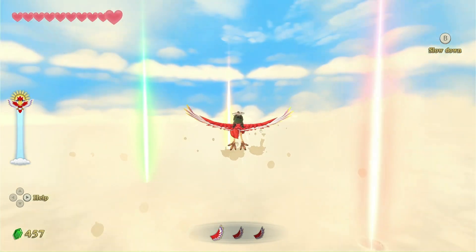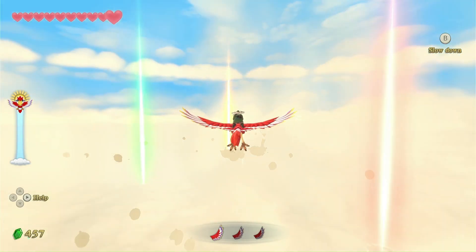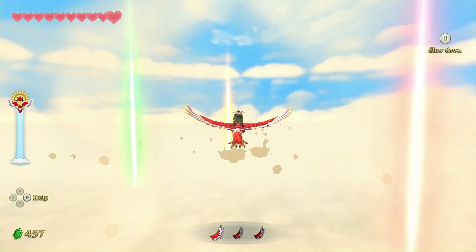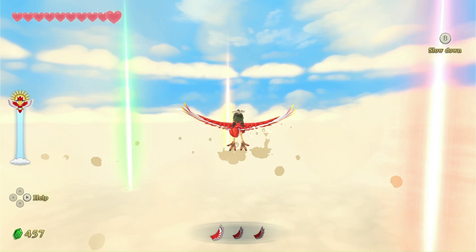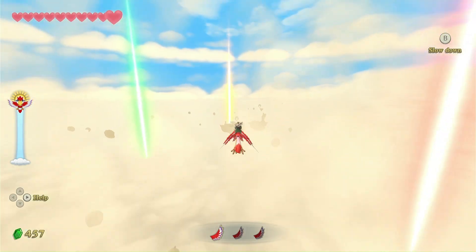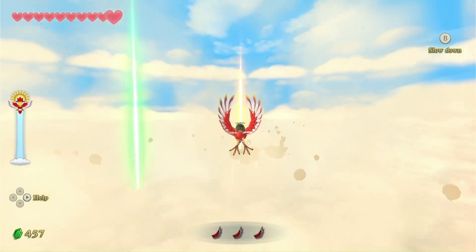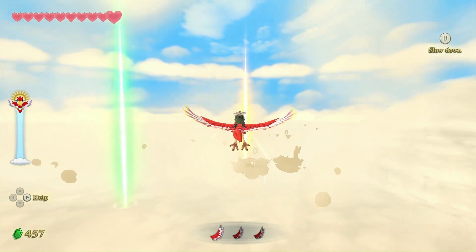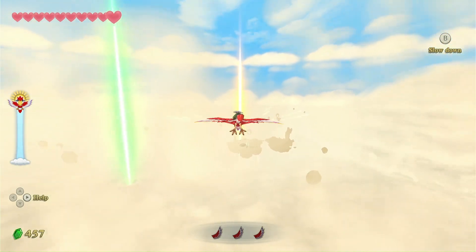I will not be doing certain minigames in this playthrough — one of them being the pumpkin minigame with Fledge, because yeah, I hate it so much. I really hate it, guys. I hate the minigame to hell, and I'm not going to be doing it. The Fledge pumpkin minigame is just annoying, aggravating — it sucks.